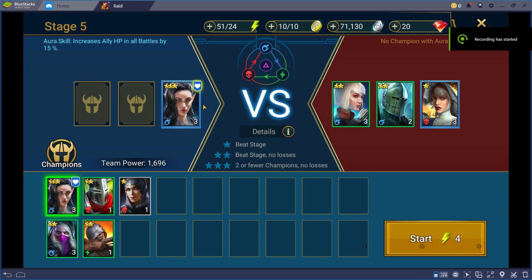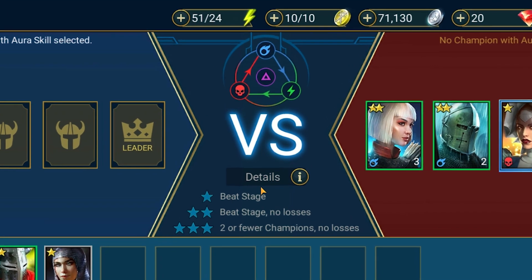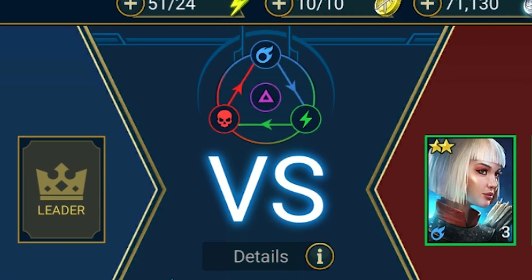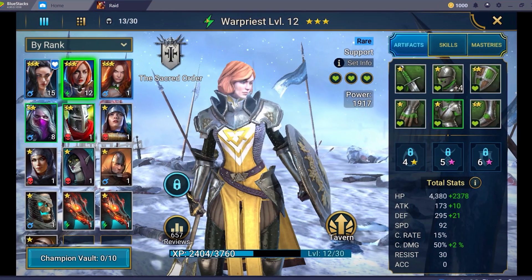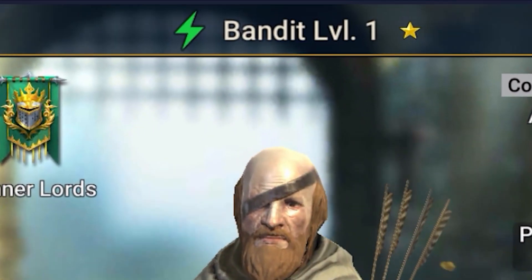The game has a rock-paper-scissors-like mechanic, where magic beats spirit, spirit beats force, and force beats magic. Each champion belongs to an element, which also gives them their color, weakness, and strengths. Knowing this is pretty much essential later on in the game when facing high-end enemies.